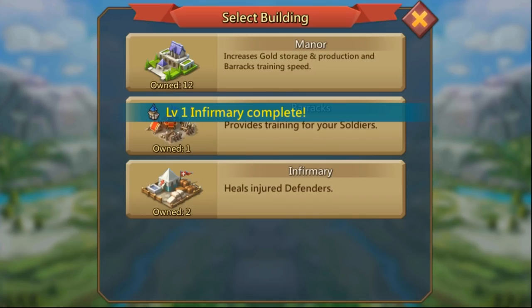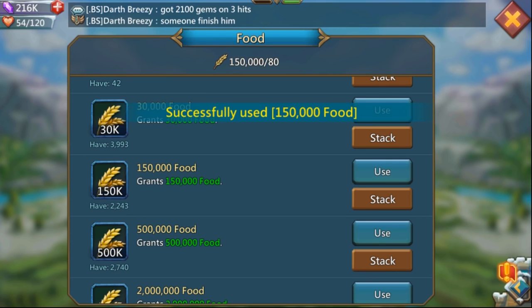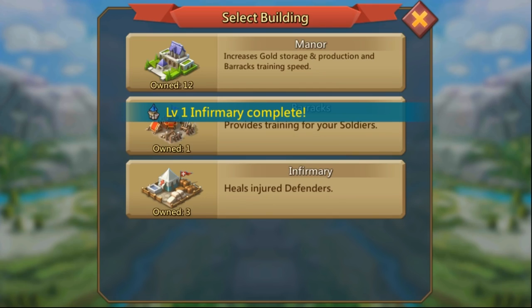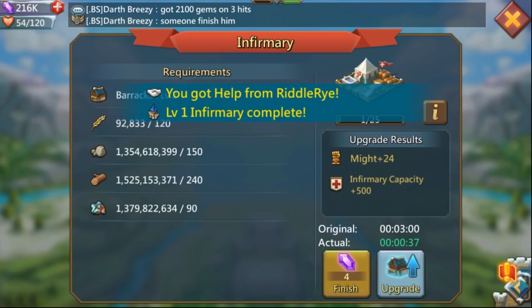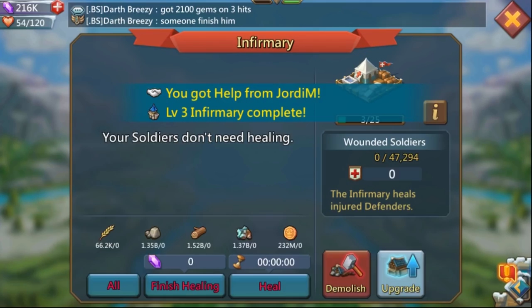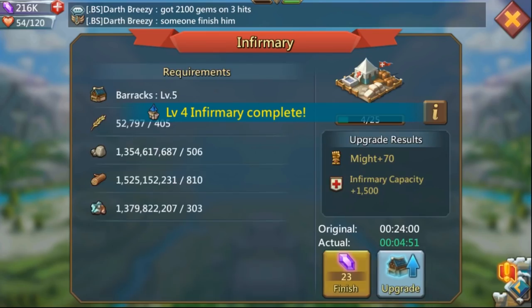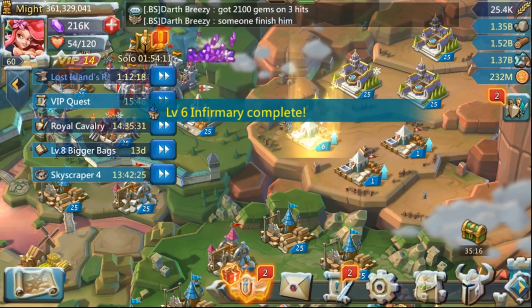I do them all pretty much at the same time. Depending on your VIP level, you can get them up to anywhere from level 8 all the way to level 11 or 12, depending on how many free upgrades you can get. I'd suggest getting all three started, then take them as high as you can without needing helps from guildmates. I could take mine all the way up to about level 11 before needing helps.